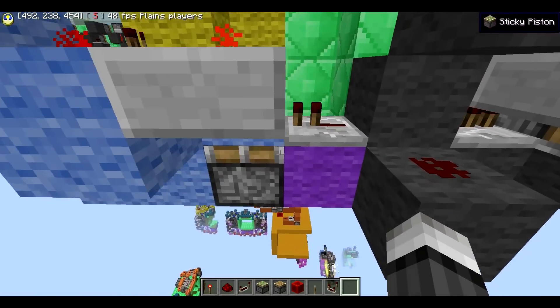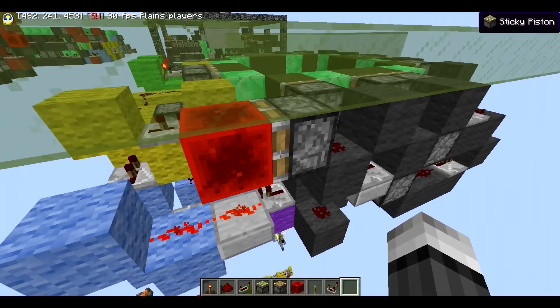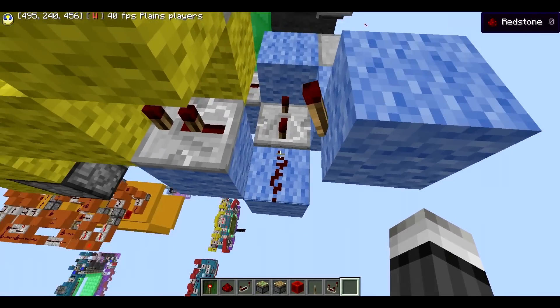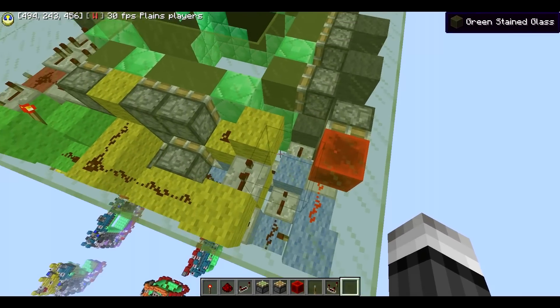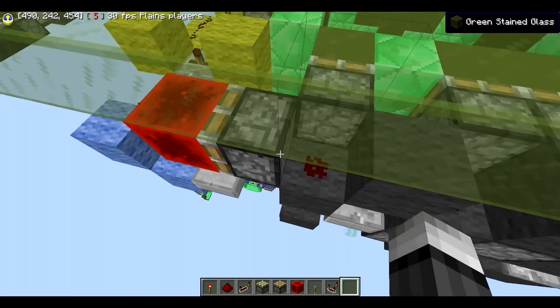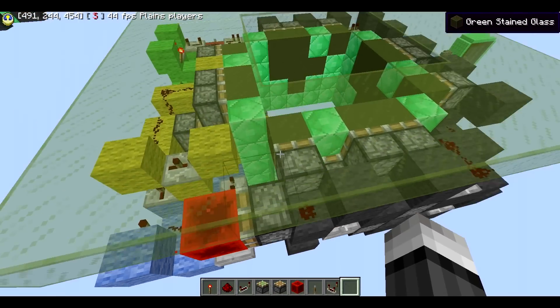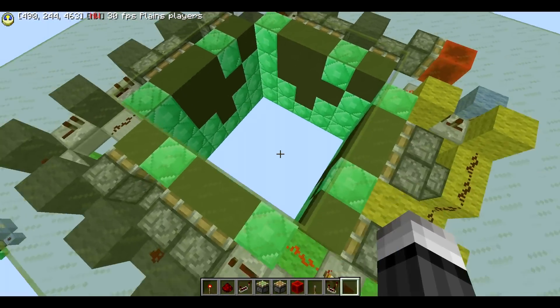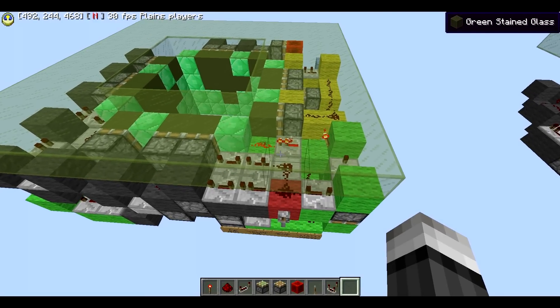This purple block is just here so that you don't hear annoying sounds after the end. When this turns on, it delivers a one-tick signal to this four-tick repeater, so four ticks after everything is done you'd hear a piston extending and retracting. Since that's kind of annoying, I placed the repeater here to fix that issue. And yeah, there's not really anything else to say.